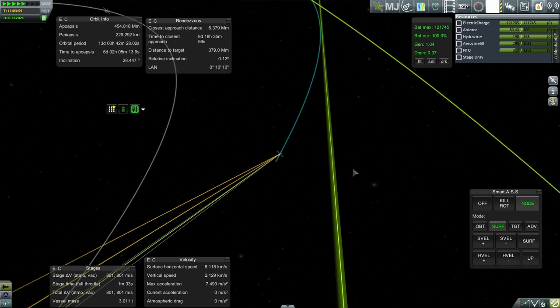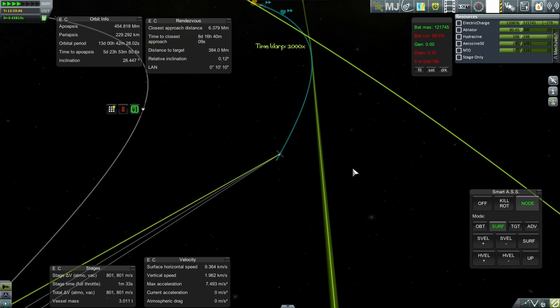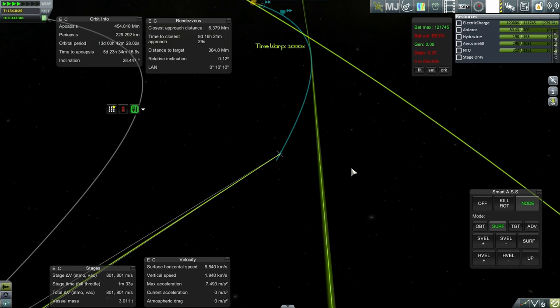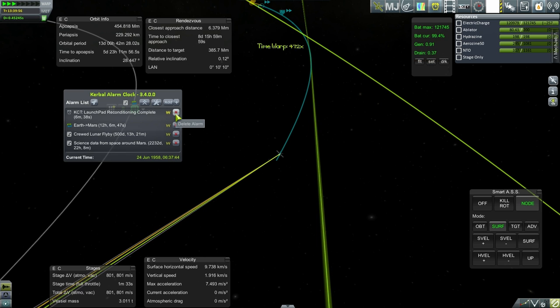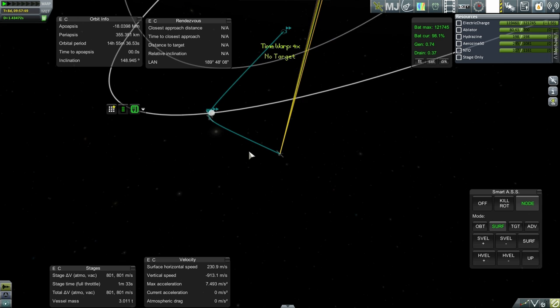Still waiting on Hydrolox engines — I think the delta-V problems will largely be solved by that, assuming our boil-off isn't horrible. There's another alarm — launch pad reconditioning. That's fine. Okay, we are in lunar SOI. We will adjust at periapsis to fix our orbit back.